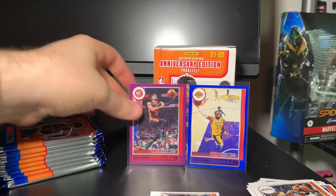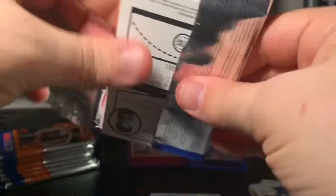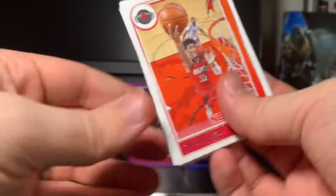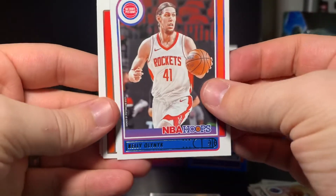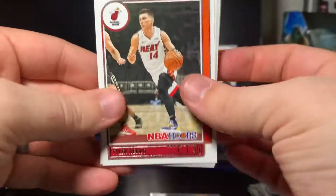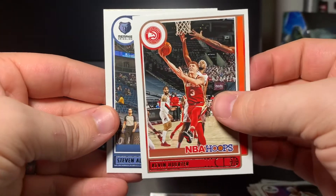Only three packs in — I want to say we maybe didn't pay for the cost of last year's box but we might be close, just without the LeBron. We got Christian Wood, Kelly Olynyk, Tyler Herro, Robert Covington, Kevin Huerter, Stephen Adams.